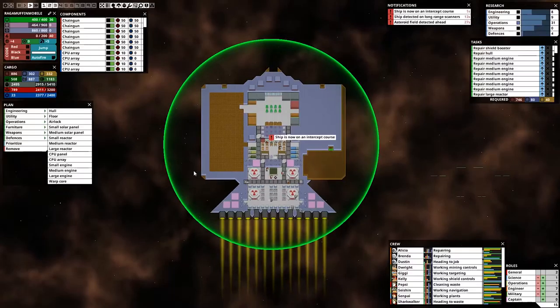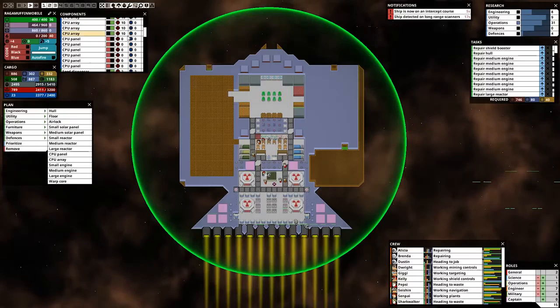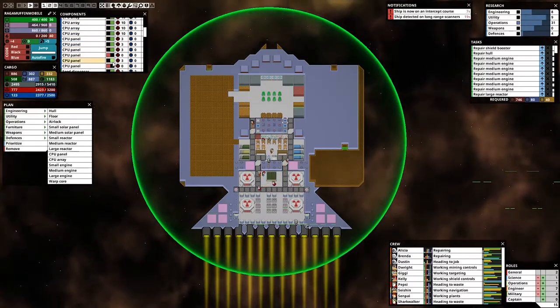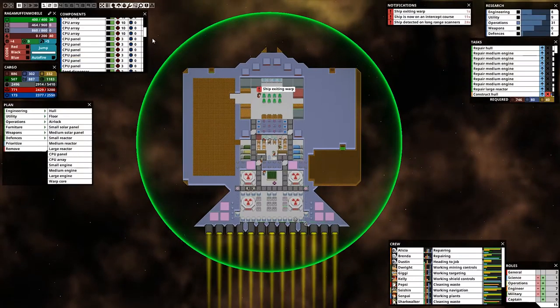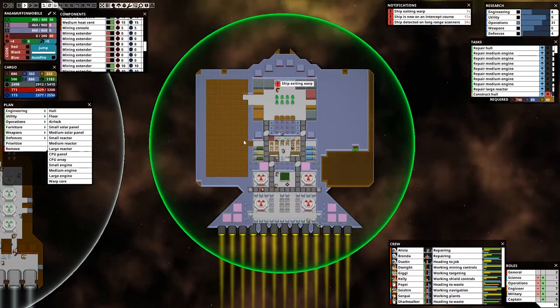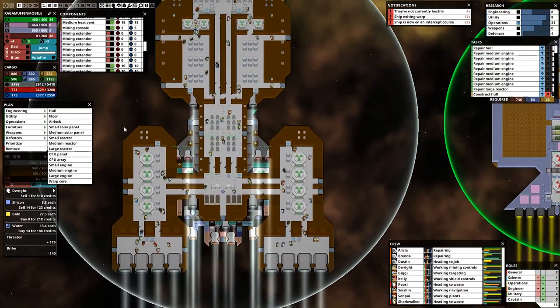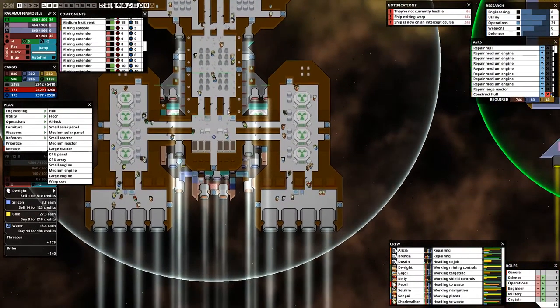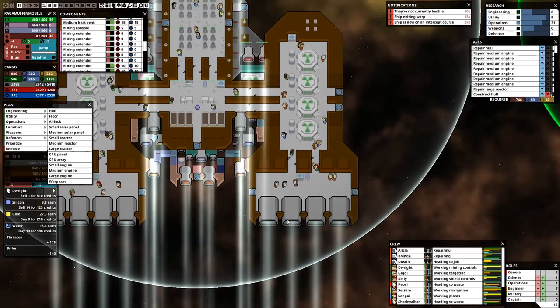We do have plenty of weapons as well, don't get me wrong. We have a lot of CPU panels that are turned off — I did not notice that. The ship is exiting warp, and it is not hostile, thank goodness. Holy crap, it looks like a battle cruiser. That's how the large ships are supposed to look — you have to be like mostly inside. I don't like that.